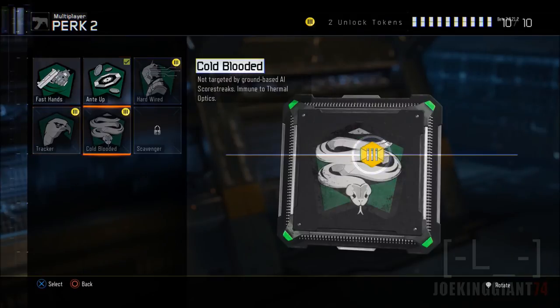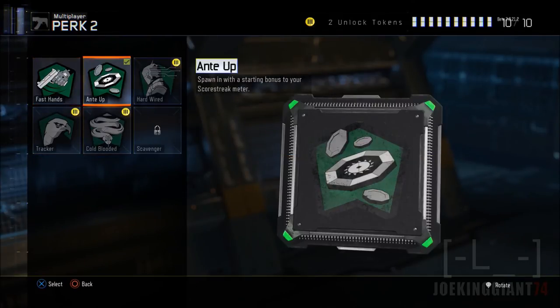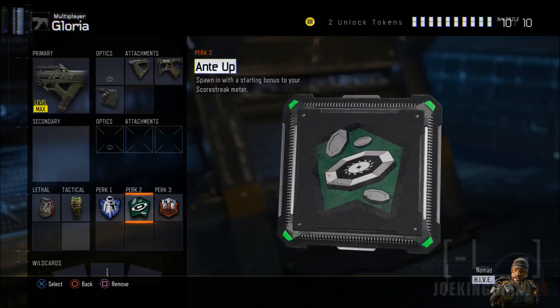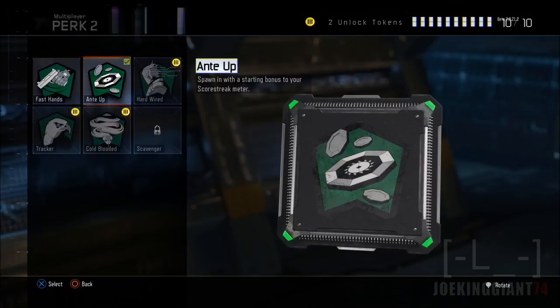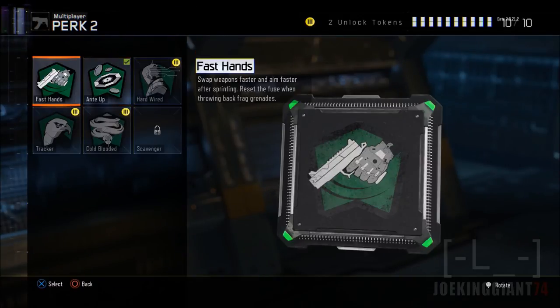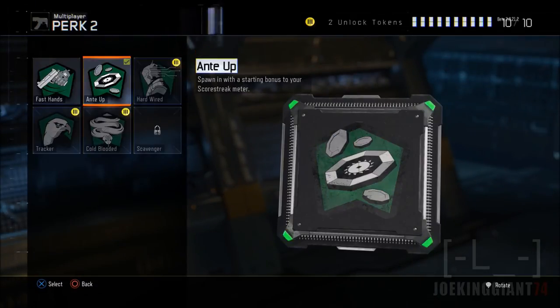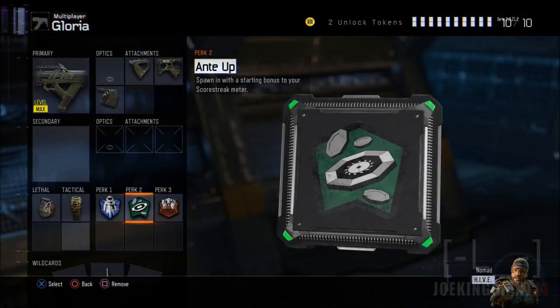You can also add Fast Hands if you want, but I have Ante Up because I already have Quick Draw, which is essentially like Fast Hands for aiming speed. Adding Fast Hands on top of Quick Draw won't make much of a difference in aiming speed. Plus, with this class setup you can't carry a secondary weapon, so there's really no reason to run Fast Hands. Just add Ante Up to get your killstreaks faster.